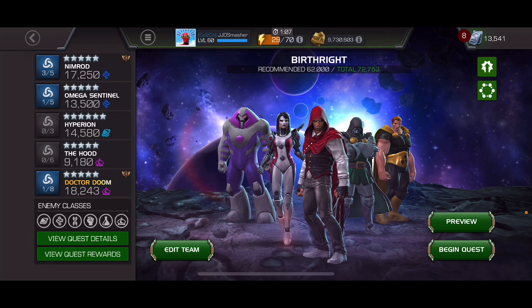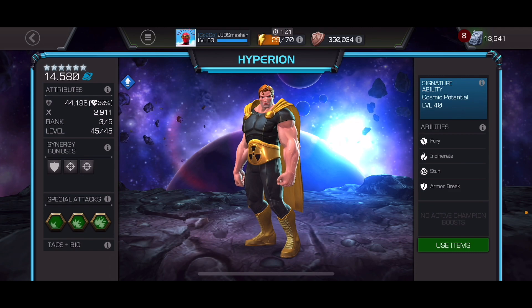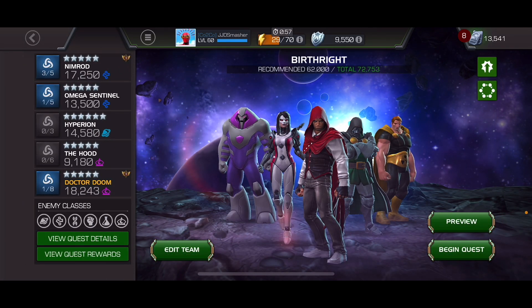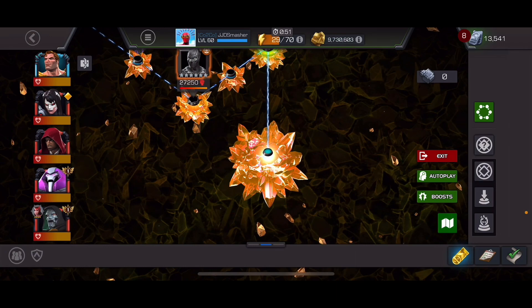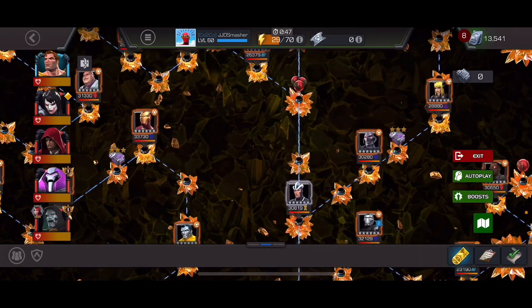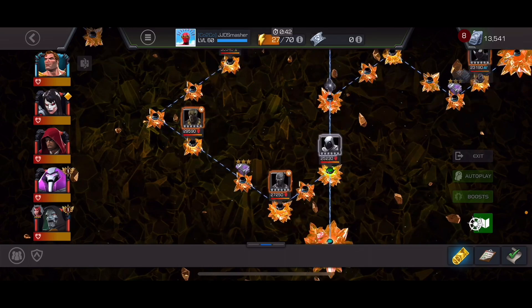This is my team. Yes, that's a 6-star Hyperion. Yes, you can use a 5-star — I don't have the 5-star ranked up, but I'm just gonna be bringing this. So, this is the path we're taking: straight up the middle and then to the left. Let's just get right into it.